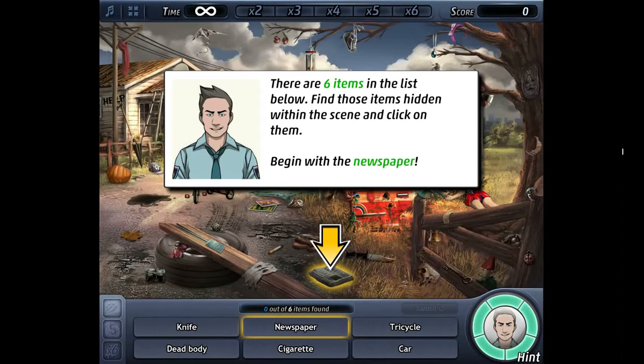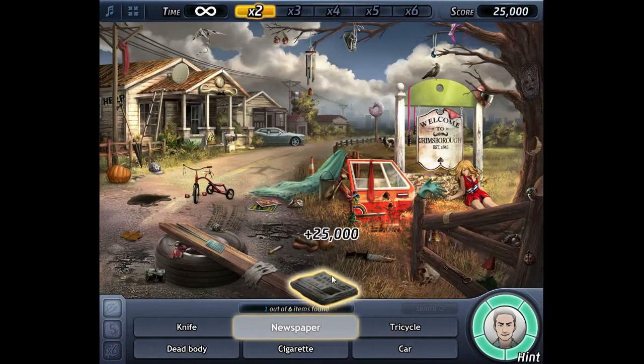Hello everyone, welcome to another episode of the Gamers Radio. Today I'm going to play a new game called Criminal Case. I play as an officer called Officer Luke. There are six items in the list below — find those items hidden within the scene and click on them. We begin with the newspaper, so I need to click on the newspaper.